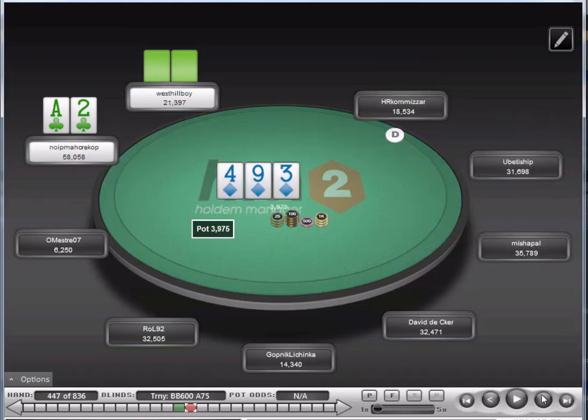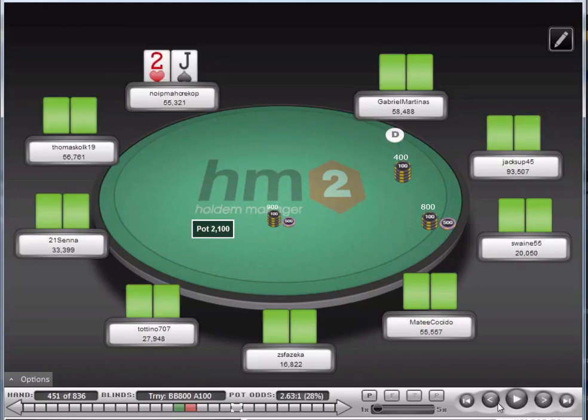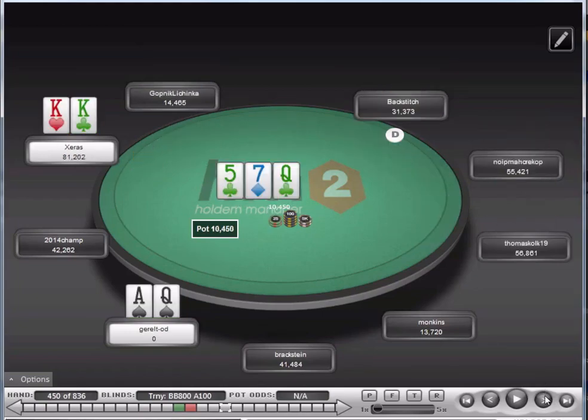Ace-two suited — definitely going to be opening here. Pick up a gutshot — not a particularly good flop, but we can definitely bet it. He's going to miss this a lot of the time. A bet only needs to work 33% of the time. He decides to min-raise and we just have to let this one go — that's absolutely fine. We knew our c-bet was profitable, and it didn't work out that time. Against this guy's shove, I would have definitely called with a jack suited, but against the guy behind calling, that's going to let it go. We would have lost, but we don't want to be results-oriented — we'd still have called there against the five big blind shove.